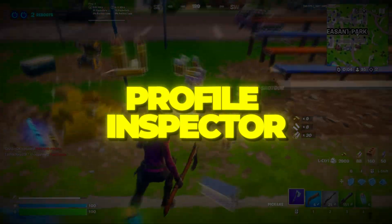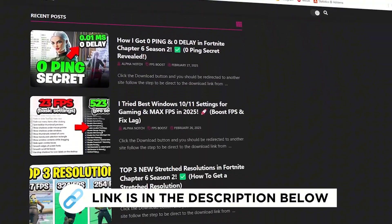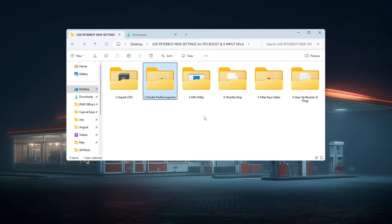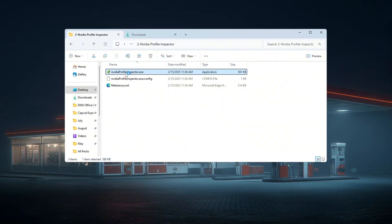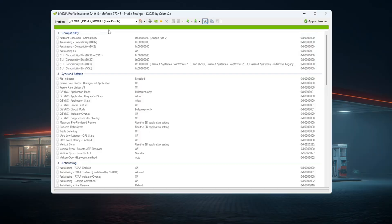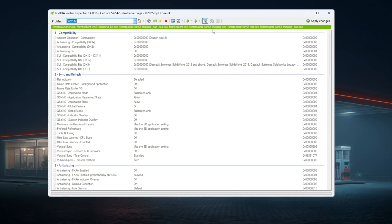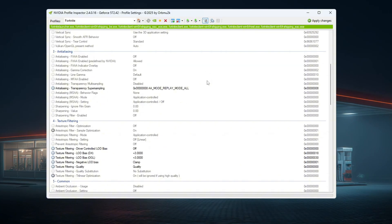Step 3: Using NVIDIA Profile Inspector settings for Fortnite. You can get all the files from my official website — link in the description. If your PC uses an NVIDIA graphics card, you can use NVIDIA Profile Inspector to boost your FPS and reduce input delay. This tool gives you access to secret settings not available in the regular NVIDIA control panel. Open NVIDIA Profile Inspector, type Fortnite in the search bar at the top. If you already downloaded my custom settings file from Discord, you can import it directly. If not, change the settings manually.